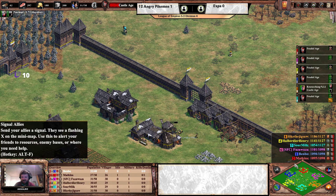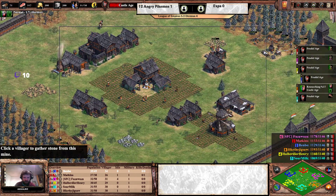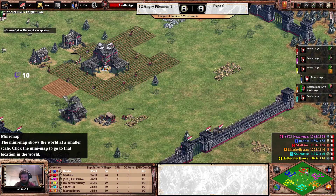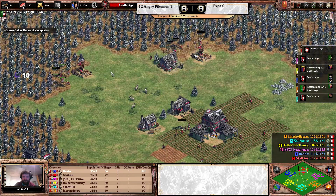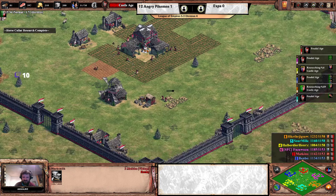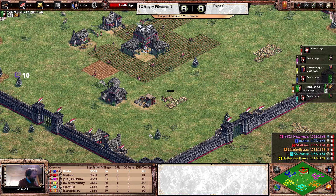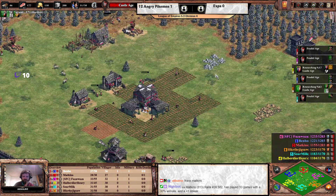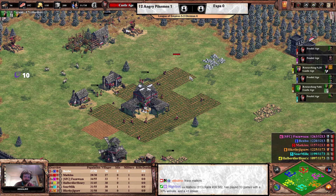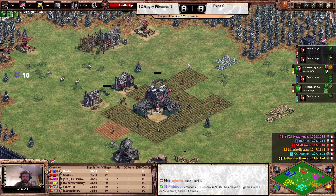Both Halberdier Henry and I Like the Jigsaw are going for stable line units to contest map control and make sure the Lithuanians teammate can snag quite a few relics — though no monastery just yet. The Vikings player is not playing a full feudal for now; here comes the blacksmith. Matkins's ranking is 813, so on the lower end of the ELO scale, but that doesn't mean they can't strategize and pull off good plays.